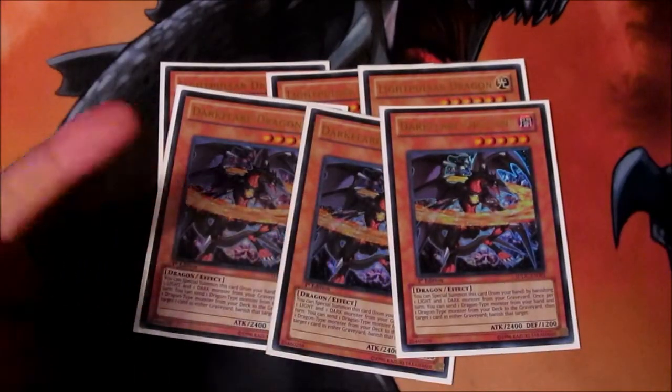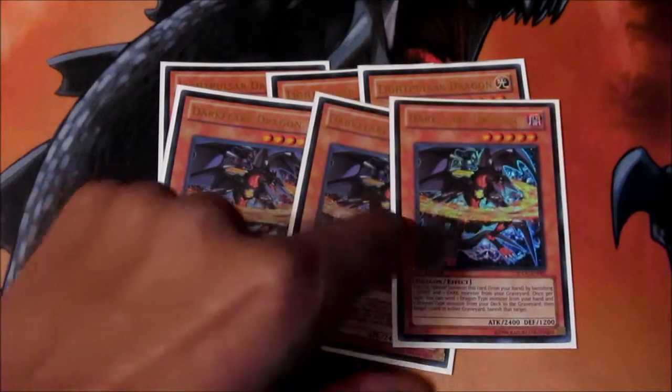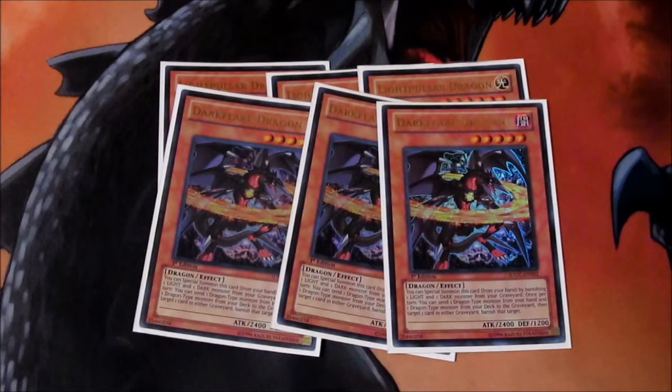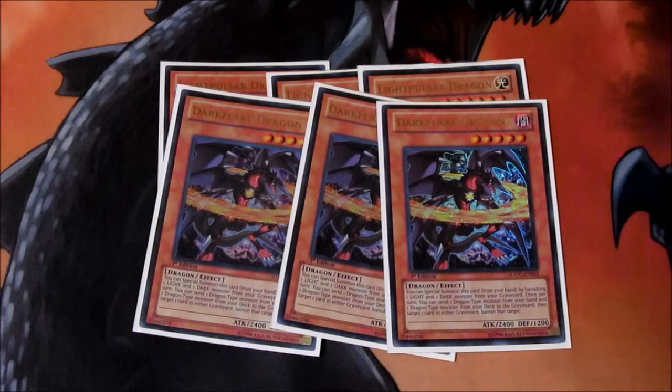Next we've got three Dark Flare Dragons — standard in this deck. I was gonna cut one but with Red Eyes still being limited, and even though I'm still pissed about that, Konami will keep it that way because with the new Red Eyes support it'll be really difficult to bring that card back. Dark Flare Dragon is a secondary target for Light Pulsar — say if Red Eyes got 101'd, I'd have something to fall back on in the graveyard so I wouldn't have to worry about the battle phase going in my opponent's favor.